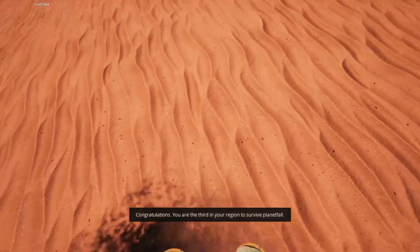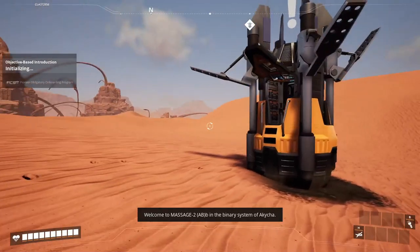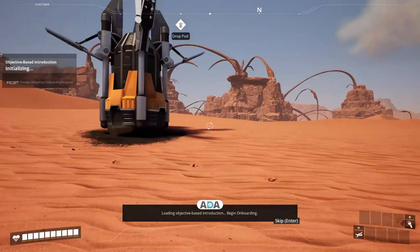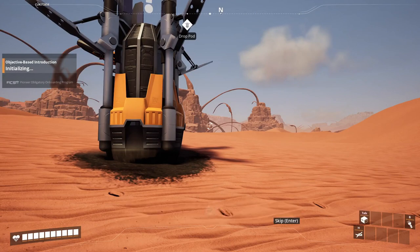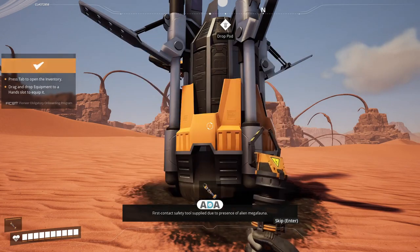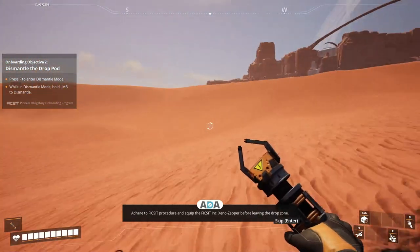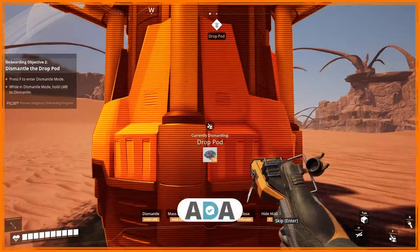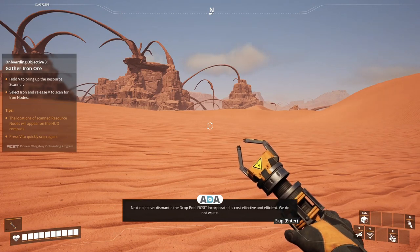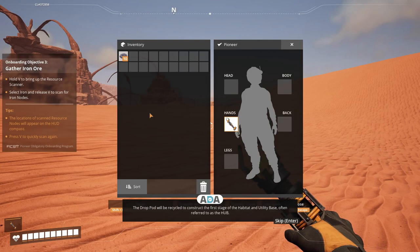That's for sure! Congratulations, you are the third in your region to survive planetfall. Welcome to Massage-2(AB), in the binary system of Akicha. First contact safety tool supplied - due to presence of alien megafauna, adhere to FICSIT procedure and equip the FICSIT Xeno-Zapper before leaving the drop zone. Next objective: dismantle the drop pod. FICSIT Incorporated is cost-effective and efficient - the drop pod will be recycled to construct the first stage of the habitat and utility base, often referred to as the Hub.